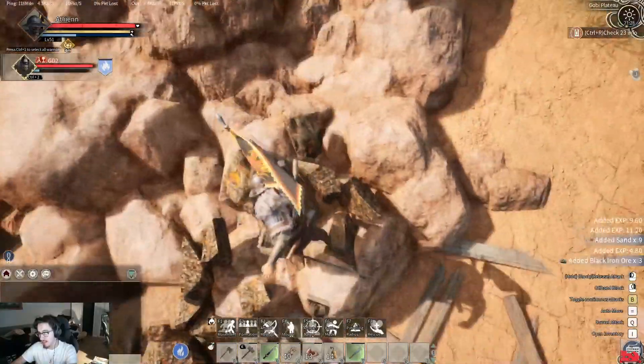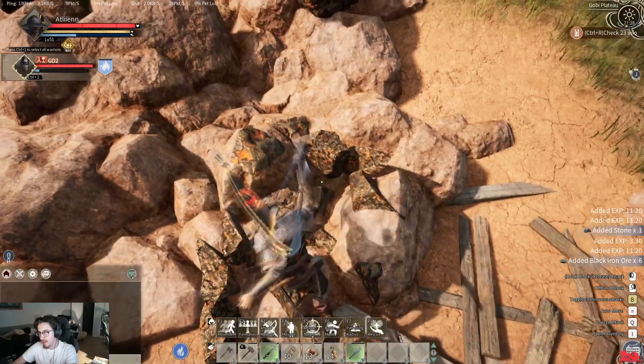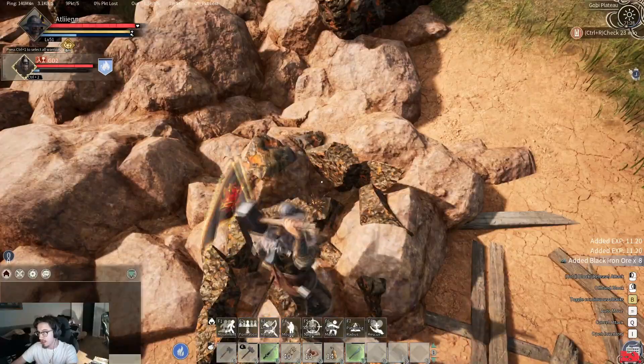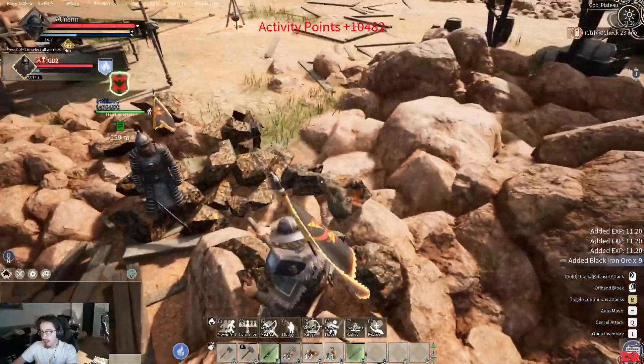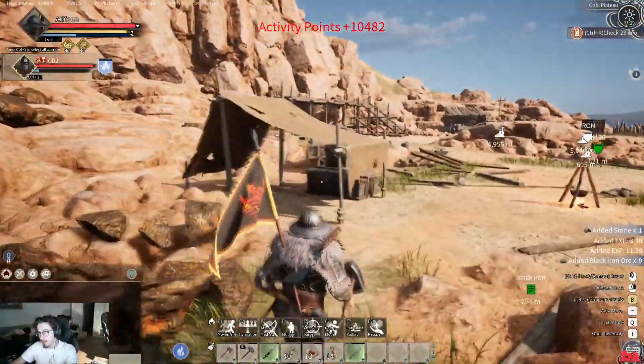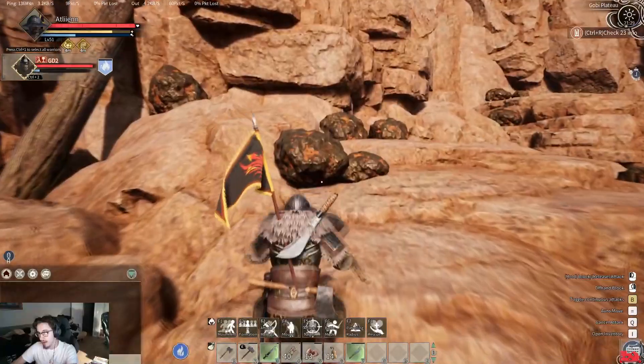It's the stuff I'm using the most of now as far as black iron weaponry and armor, and it just gives a solid amount of damage and armor when you craft it. You also need it for the other benches. If you're ever curious on where black iron is — as you can see, it's these dark orange and black rocks.